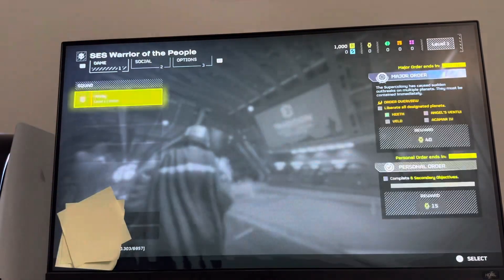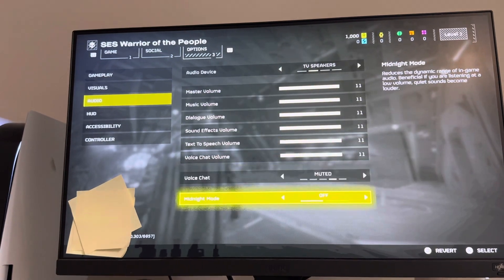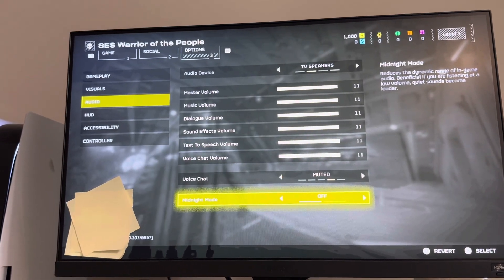You can do this by going to Options. I recommend using a headset at that point, but yeah, you can find it in Options > Audio > Midnight Mode. It reduces the dynamic range of in-game audio.